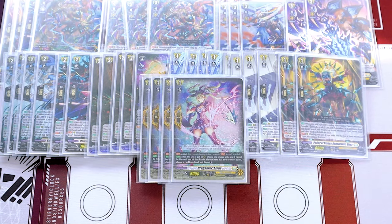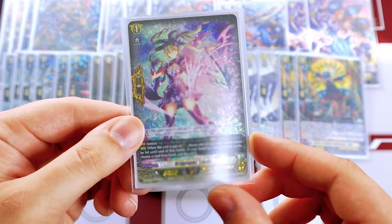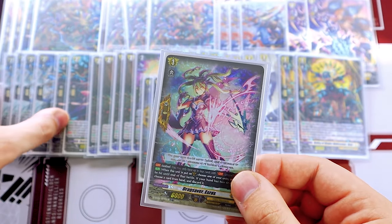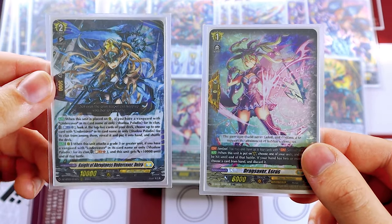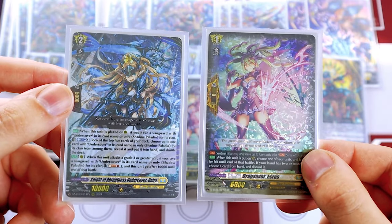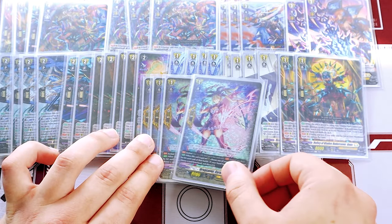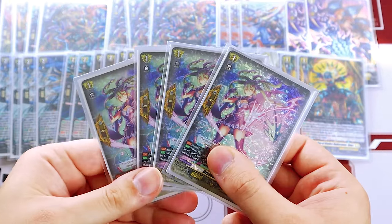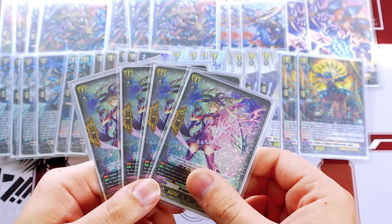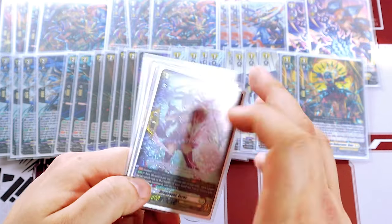Lastly for grade ones, we're running PGs — specifically Shadow Paladin PGs: Drag Saver Ezres, which came in the Luarge Stride deck set and has Shadow Paladin in its clan name. That means you can search it with Dara, who lets you look at the top five for a Shadow Paladin and add it to your hand. So even though it doesn't have undercover, it's still really nice to add PGs to your hand. I like the consistency of four searchable PGs, though you could also run a single Elementaria Sanctitude if you want a free PG against triple drive units.